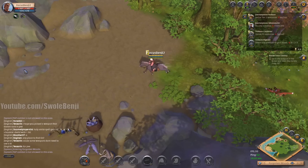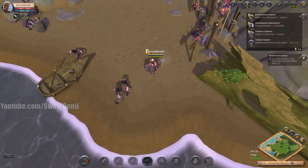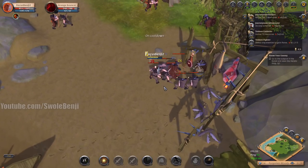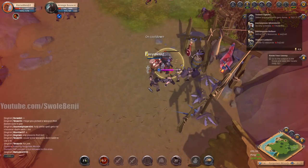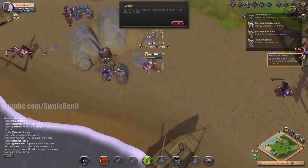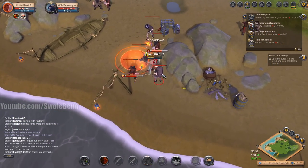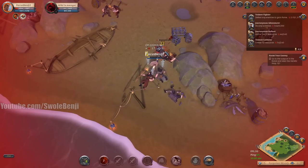We go over to this encampment because it's the fastest one. Grab these guys — I don't want the shield guys, the shield guys kind of suck. Use refreshing sprints — that is not refreshing sprints, but whatever it's fine. We're going to eat that so we can mass pull. I don't have my mount right now — I'd prefer not to get the wizards, but it's fine as long as I'm hitting both wizards at the same time.